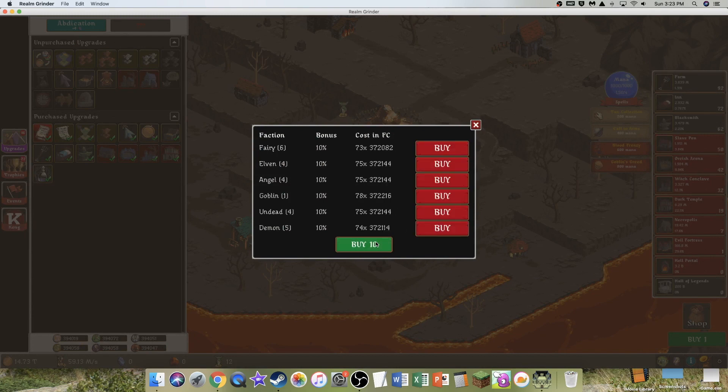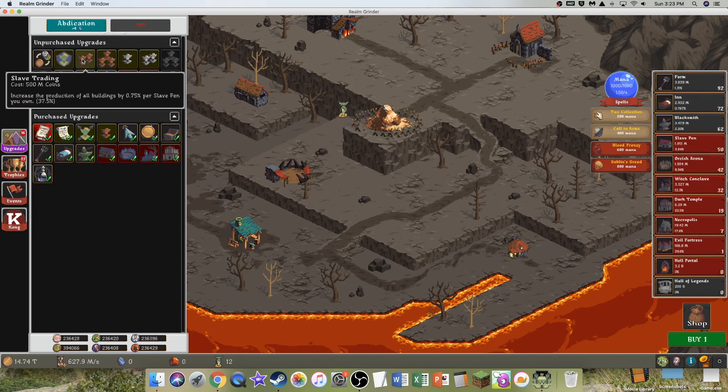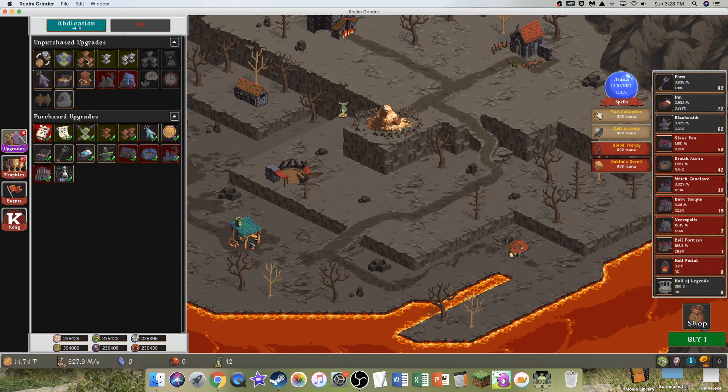This is Buy Smart, so maybe I'll just do that. And I have so many — I can get like 70. But it seems like I'm gonna need to keep the Goblin ones. I have no idea what this is actually doing. I think these are just production multipliers.